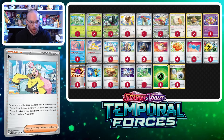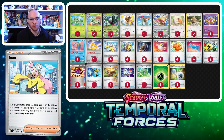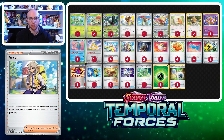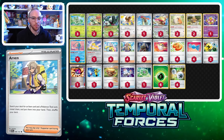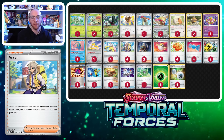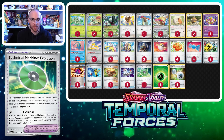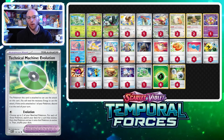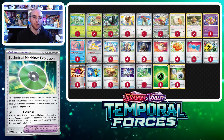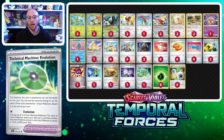The supporter line is pretty thick. We're running four Iono to keep up disruption — and even if you self-Iono at a lower prize count, you have Bibarel to help recover. We also have four Arven, which is great for getting Buddy-Buddy Poffin out quickly to establish your board when going second, and also for grabbing TM Evolution. Going into a Buddy-Buddy Poffin turn, playing an energy, using Arven for TM Evo — it's all synergistic, and that's where this deck is really going to thrive.